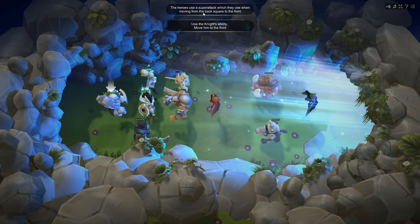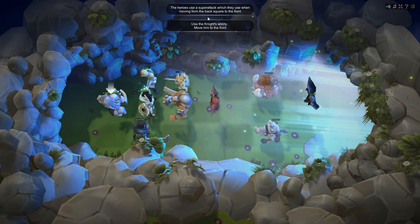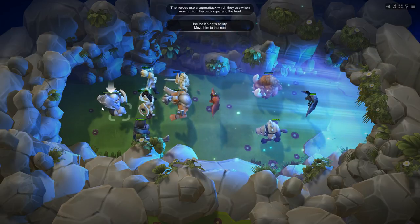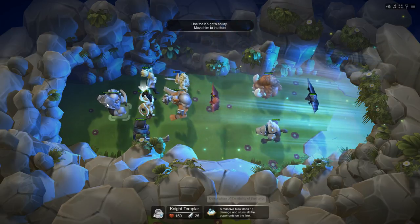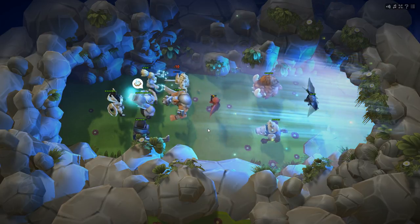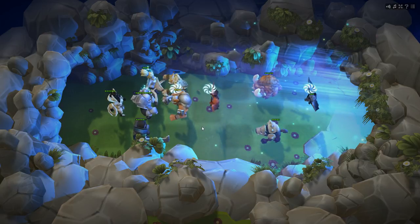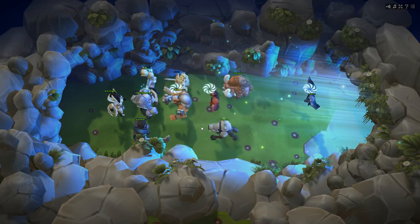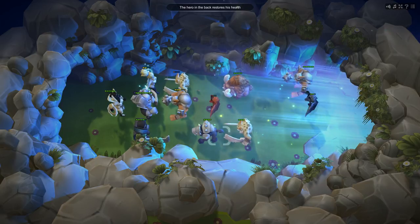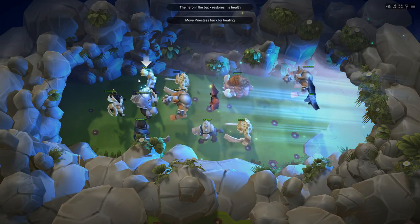The heroes use a super attack which they use when moving from the back square to the front. Use the knight's ability - move him to the front. Okay, cool. It's really cute. That's one of the first things I'm going to say.